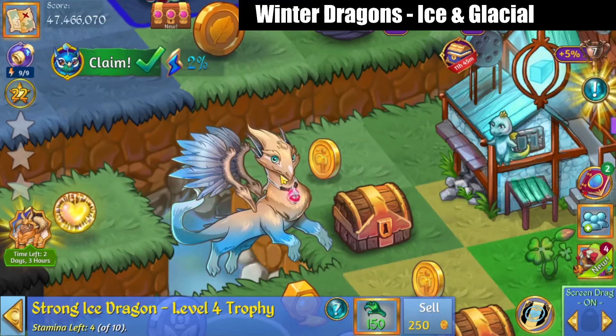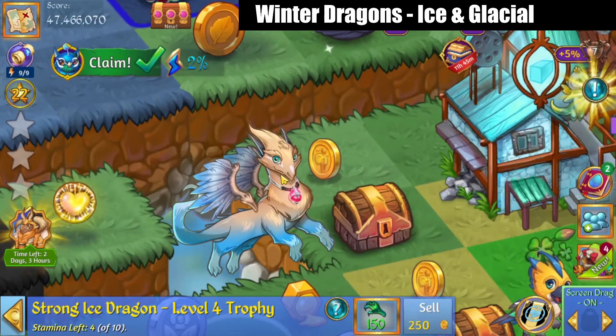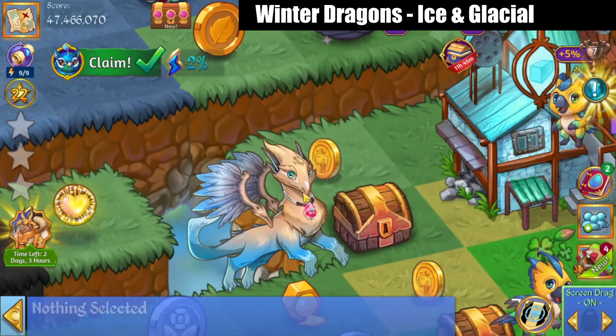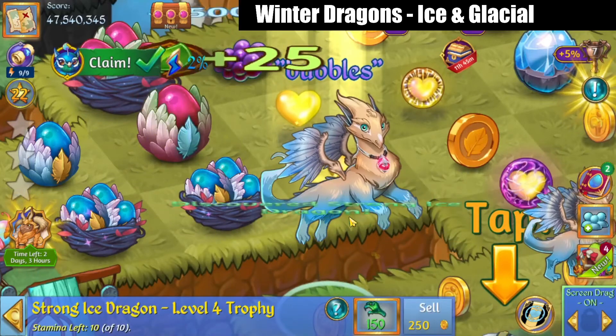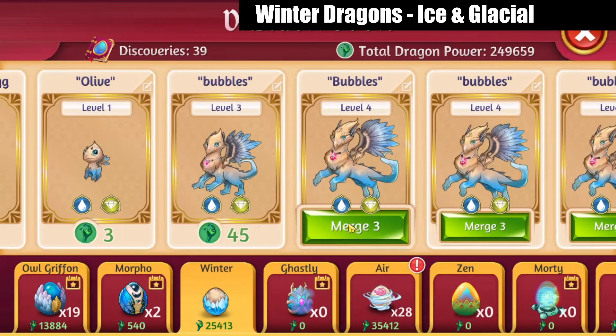And we've got a photobomb here from the Strong Ice Dragon, the level 4. His necklace has gotten a little bigger there. Those wings — look at the art on those, the detail, they're so pretty. They've got like a little sheen on them. Let's merge those 3's on up and get another 4, then merge those level 4's and make a nest.